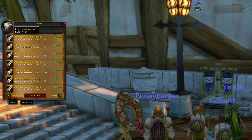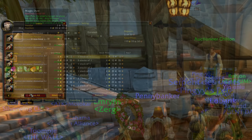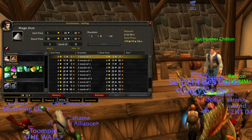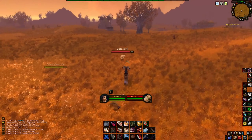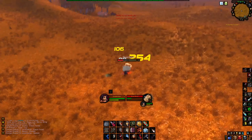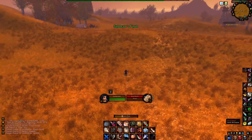Two things that have also made me a decent amount of gold are elemental air and magic dust. Both can be farmed in Westfall by killing the dust devils, but sadly they have a rather low drop chance. So if you're not already leveling in the zone or if you're not level 40 with a mount, I would much rather do something else for making gold.